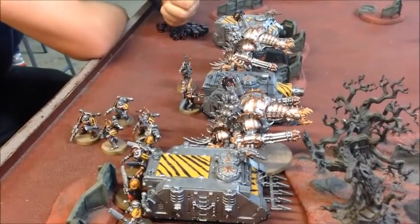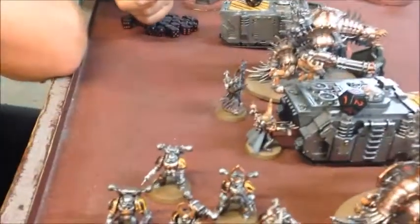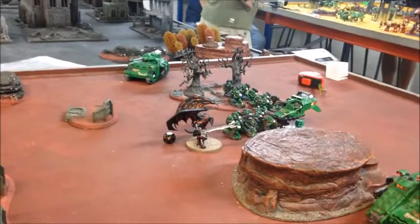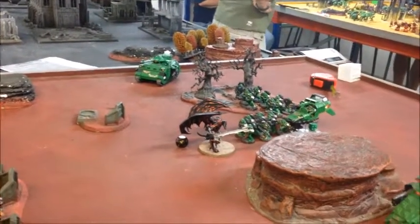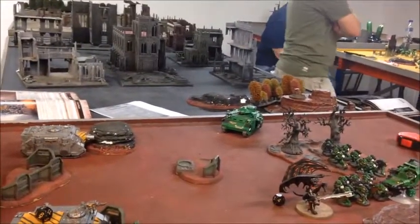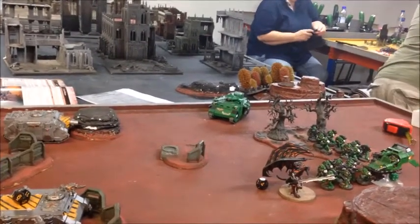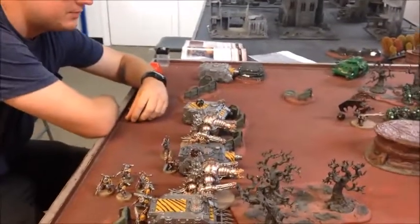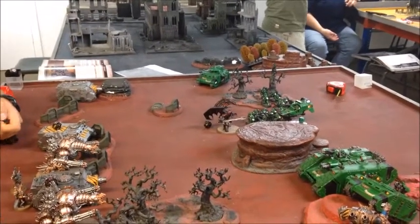The shooting killed two more Terminators, and the final two were finished off by the Obliterators. The other Forge Fiend used the Daemonforge stratagem, allowing it to re-roll everything. Combined with re-rolls from the nearby Chaos Lord affecting the other vehicles, that left two of my tanks dead — a Razorback destroyed by shooting and a Rhino destroyed in combat by the Daemon Prince. The Vindicator also targeted the Predator, leaving it on just three wounds.